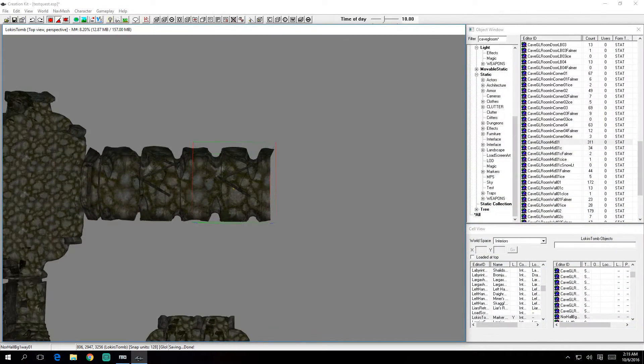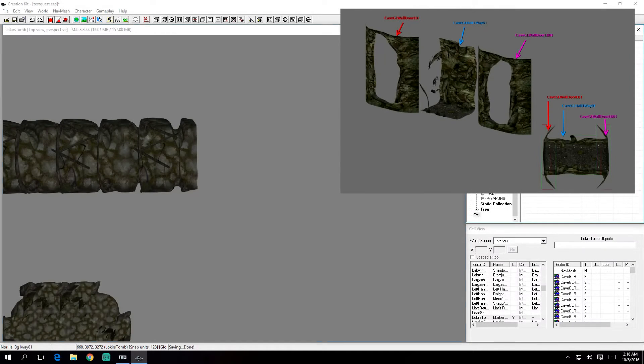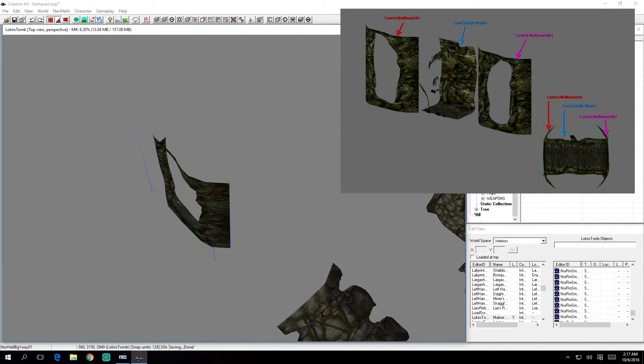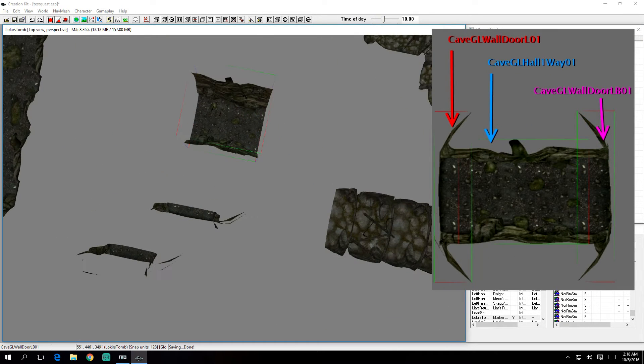Begin this transition by extending the large Nordic Hall by another piece. You can select the existing piece, press Ctrl+D, and then move the copy to the end of that hall. Then to create the hall transition, you'll need the following CaveG pieces. Assemble these pieces as shown here.